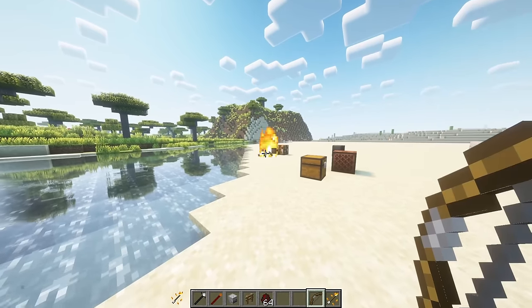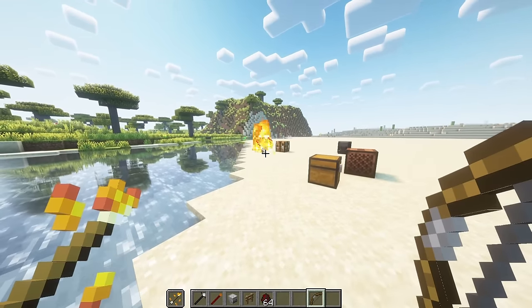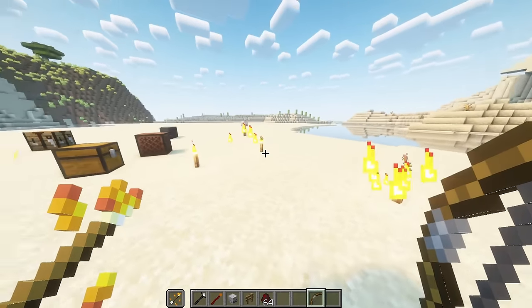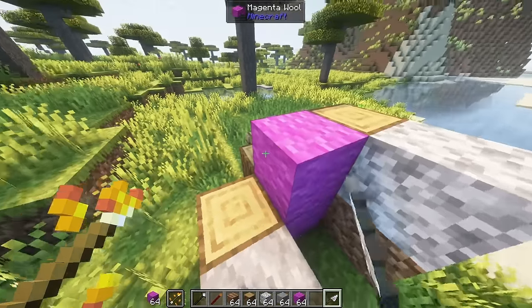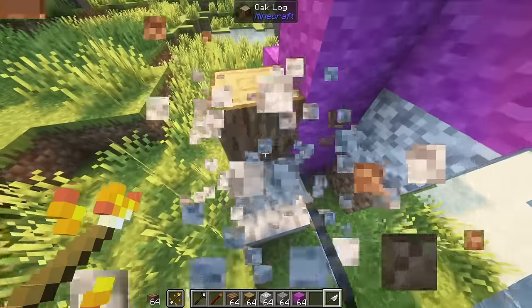Torch arrows can be crafted with a normal torch and arrow. They will set entities on fire or place a torch where they land. A trowel tool can be crafted with iron and sticks. The trowel when right clicked will place a random block from your hotbar, making it useful for building ruins or paths.